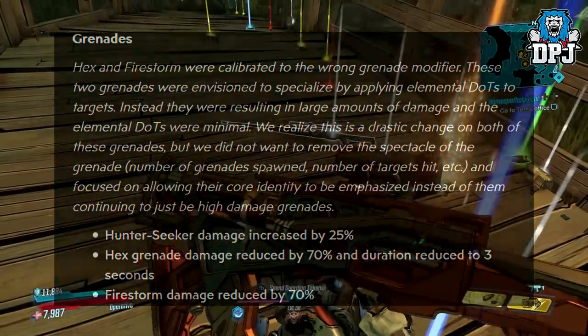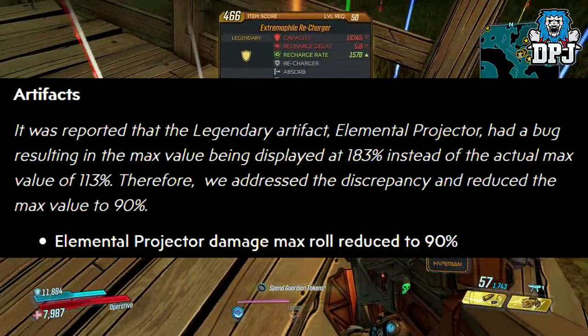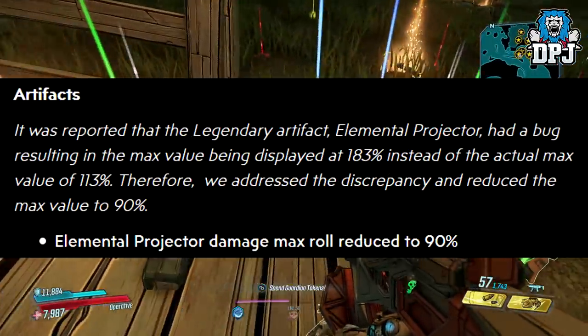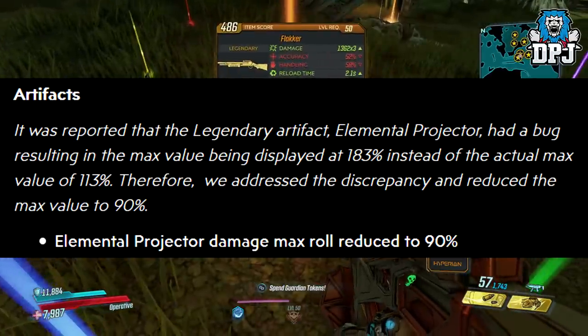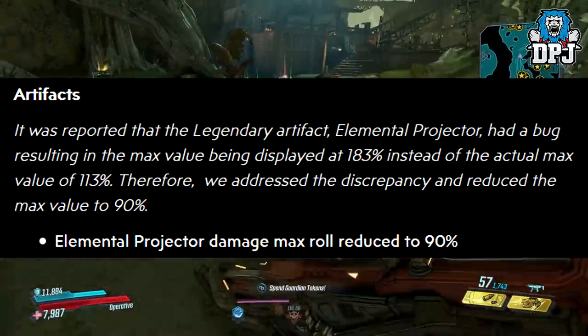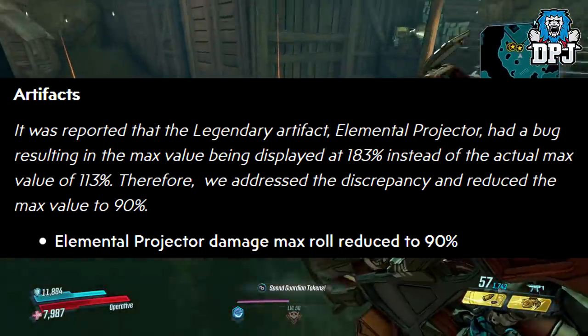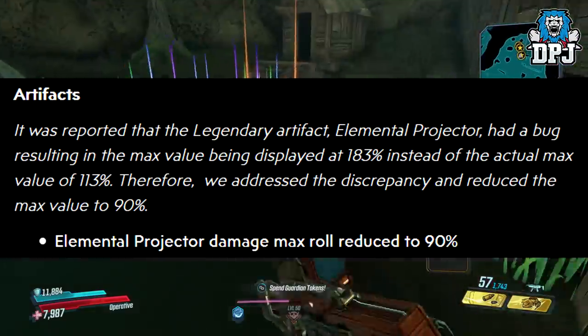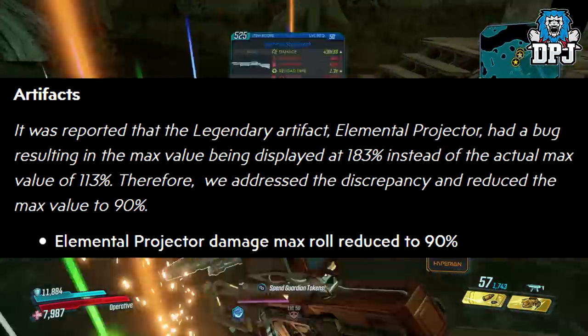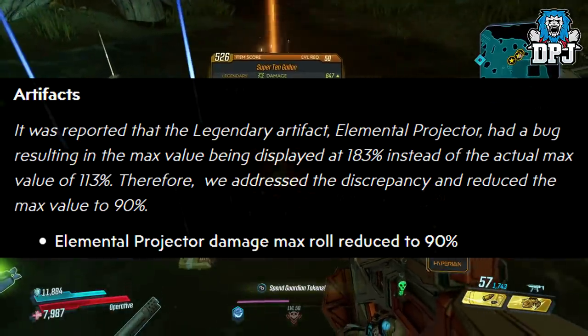Gearbox, what are you doing to my perfect loadout? It was also reported that the legendary artifact Elemental Projector had a bug where the max value displayed as 183% instead of the actual max of 130%, so they adjusted the discrepancy and reduced the max value to 90%.